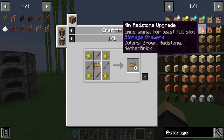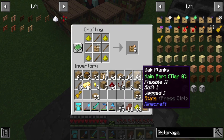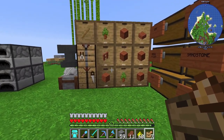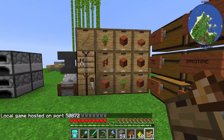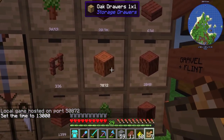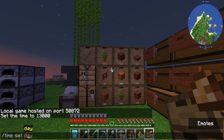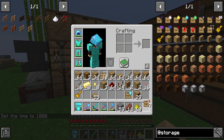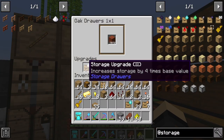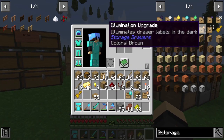The Illumination Upgrade — I'll actually make one of these. You get eight of them per craft, which is pretty decent. I'll shift right-click to put it on the drawer. Setting it to night so you can see — with the illumination upgrade, the drawer gives off a slightly better glow, making the item more visible. In practice you may not need it, but it does look cool aesthetically. You can have up to seven different upgrades per drawer total.